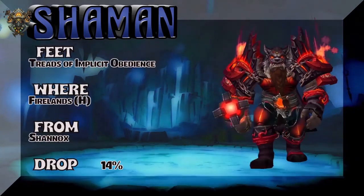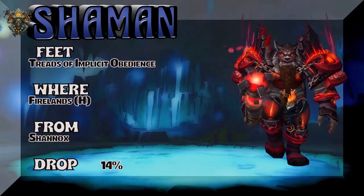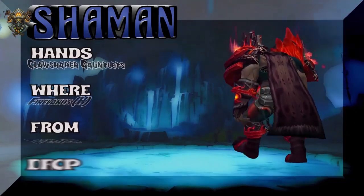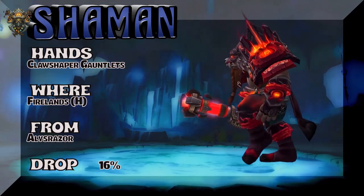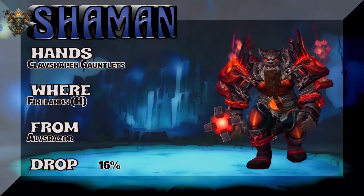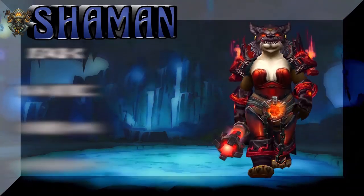The Treads of Implicit Obedience from Firelands Heroic — Shaddix is the boss — 14% on the drop rate. The Hands are the Claw Shaper Gauntlets from Firelands, Alysrazor is the boss, so that's part of the same tier set. The boots, the gloves, and the chest all from the Firelands.